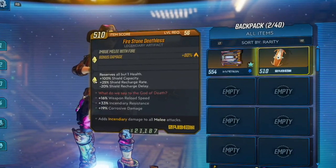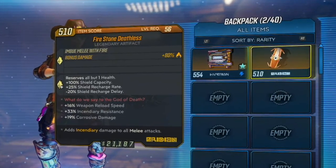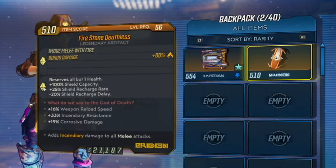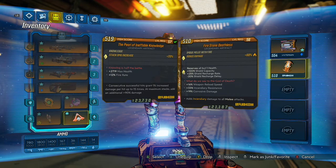If I were playing Moze on the Shield of Retribution skill tree — which I'm really not — this could prove devastating, since she receives less damage when her shields are active and gets damage bonuses the lower her health is from maximum.